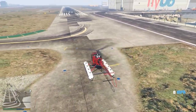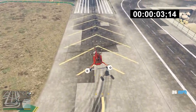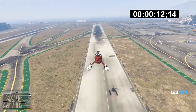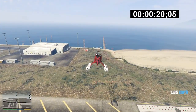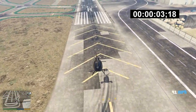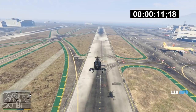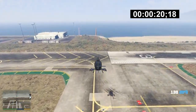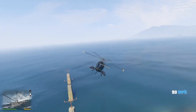Moving on to the straight-line speed test comparison between the Sea Sparrow and the Buzzard, done at the airport as a drag race from stationary. The fully customised and upgraded Sea Sparrow reaches the other side of the runway in 20.05 seconds, hitting a top speed of 135 miles an hour. The Buzzard, which cannot be engine-upgraded, put in a time of 21.22 seconds at 131 miles an hour — only about one second slower. Notably, even when the Sea Sparrow is standard, it is still a little faster than the Buzzard.